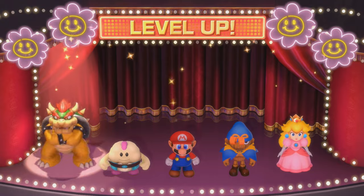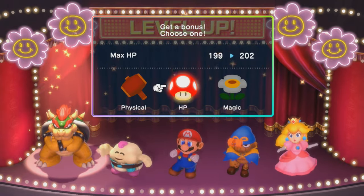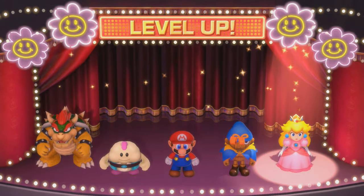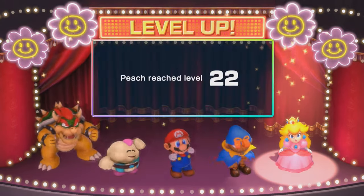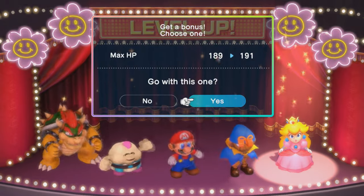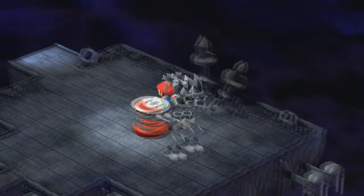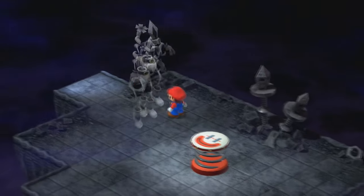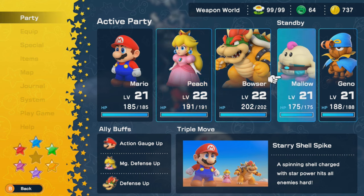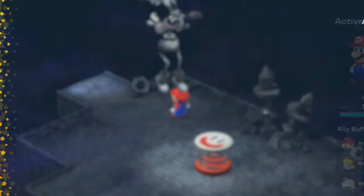There we go — we did it! We even got some level ups. We're at the HP level up now — Bowser reaches the 200 HP threshold. Peach is actually getting pretty close to that threshold too; she'd probably need just one more level up. That's gonna do it for that part. Let me switch my party once again — I'll bring Mallow in because we have some more interesting fights coming up.